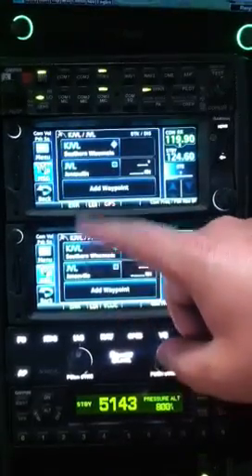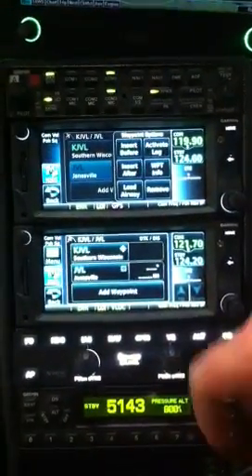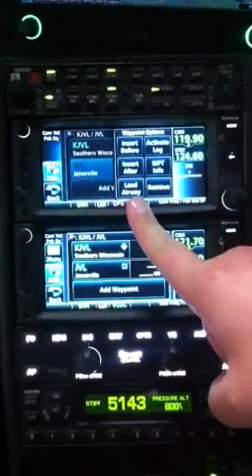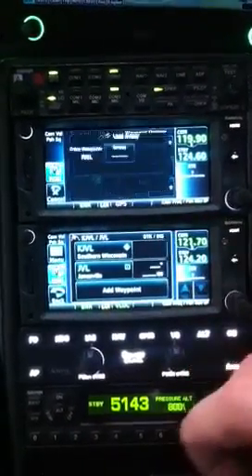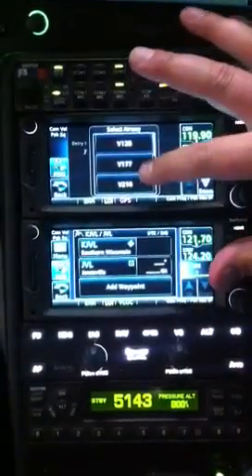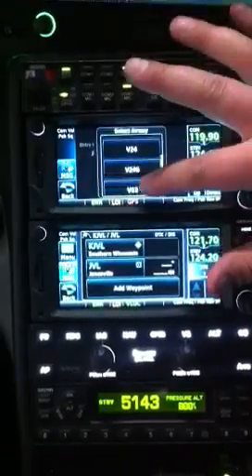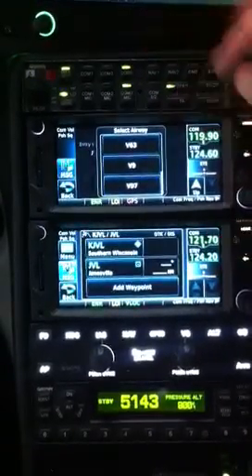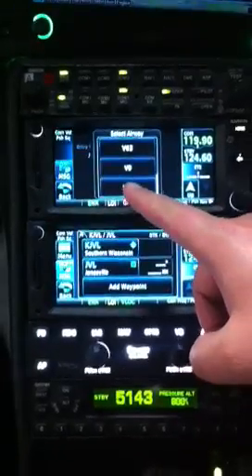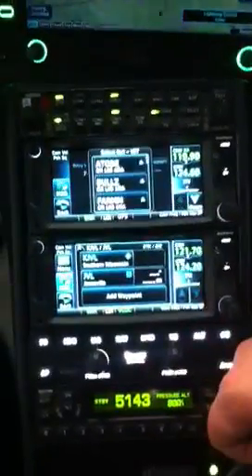All we have to do is highlight the VOR at the point that we're going to join the airway. Right here it says 'Load Airway.' Click that. Now all these different airways pop up off of the Janesville VOR — like Victor 128, Victor 24, Victor 9, Victor 63. If you scroll all the way down, you'll see Victor 97. We'll go ahead and add that.